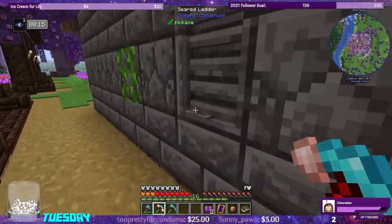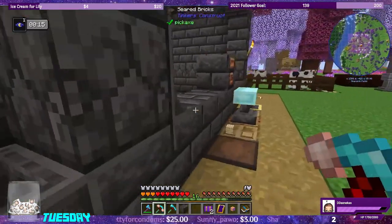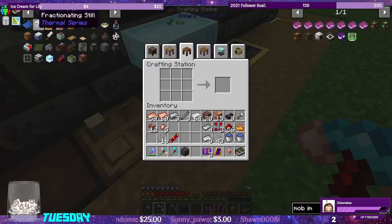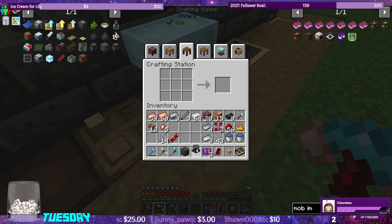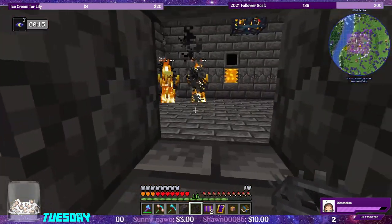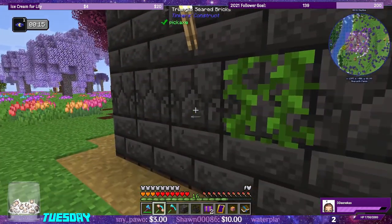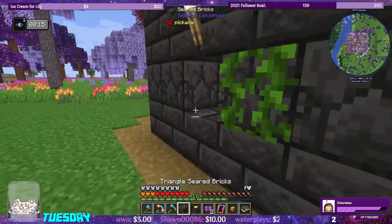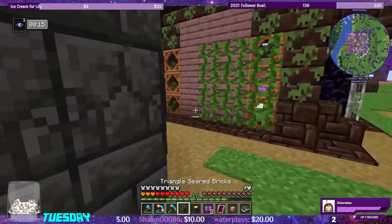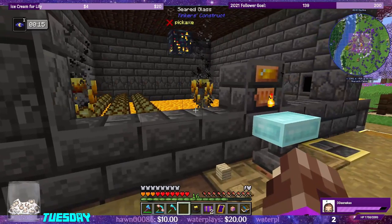Let's see if we can poke a hole in here and stop the spawner from melting these dudes. We need a blaze burner — let's right click one of these guys. They're hiding, they know what's up. Got one! Now let's put the brick back so they can start melting again.